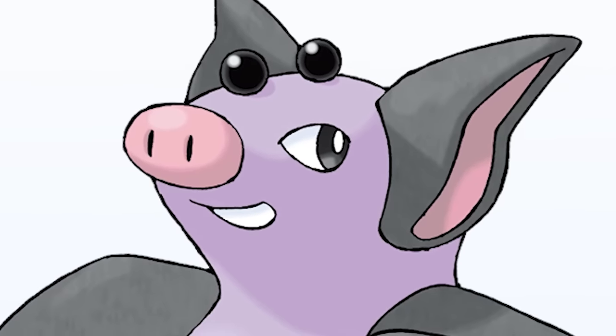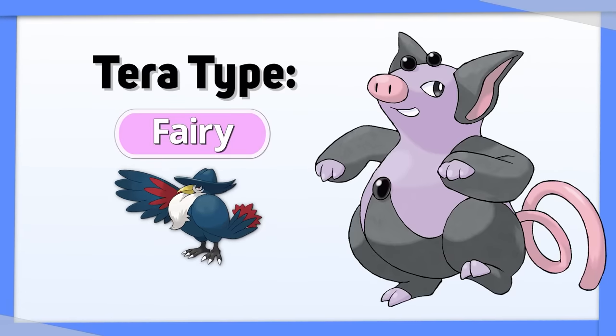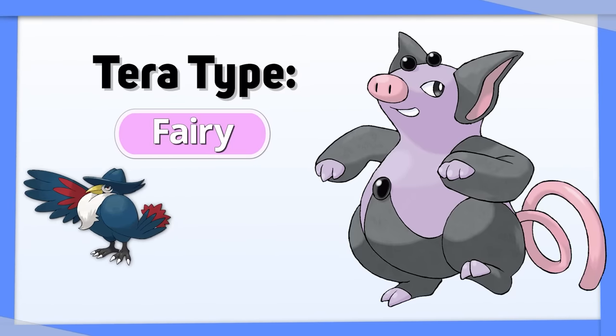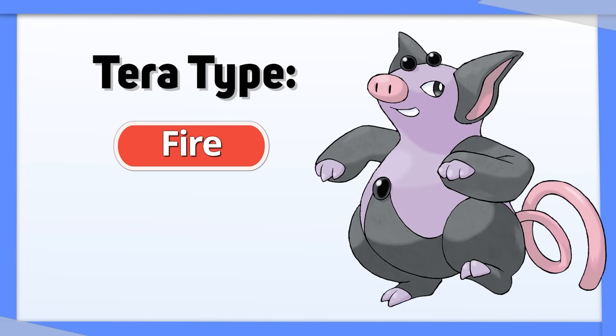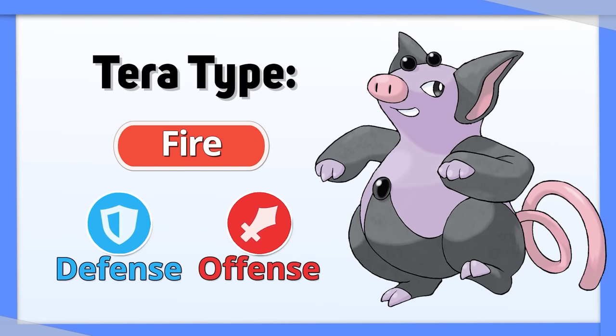Grumpig is a lackluster Pokemon to say the least. Tera Fairy can help you avoid Dark types and even hit them back, plus it gives you a cheeky Bug resistance. Tera Fire also works if you're looking to gain more resistances, or if you want to hit the types that used to resist Psychic.